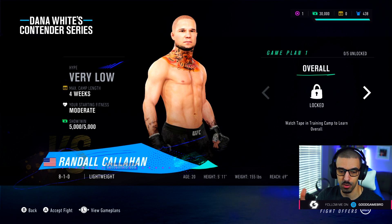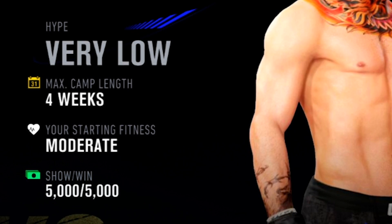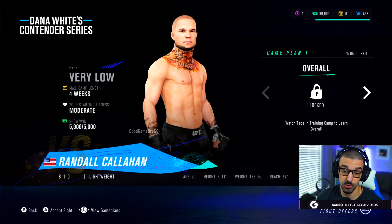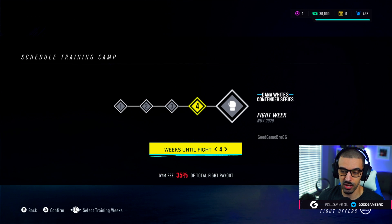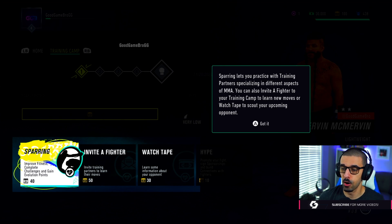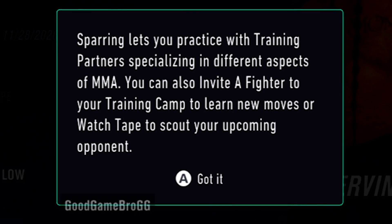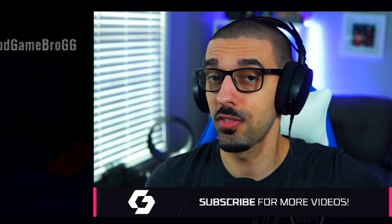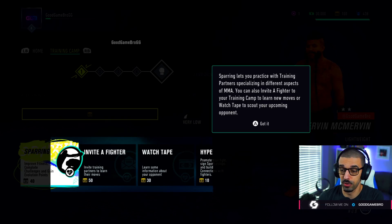We really only have one option — there's just one guy we can fight right now. Randall Callahan, he's 8-1. It's a four-week fight camp; our starting fitness is moderate, hype is very low. We have to watch tape in training camp to learn his overall. That's kind of cool — you gotta do your work or else you're going against a guy you have no idea about. Mervin accepts. Four weeks for the fight camp, gym fees at 35% of the total. They're walking us through sparring practice with training partners specializing in different aspects of MMA. You can also invite a fighter to your training camp to learn new moves, or watch tape and scout your upcoming opponent.